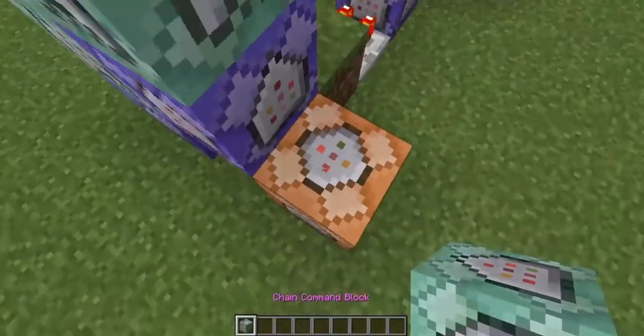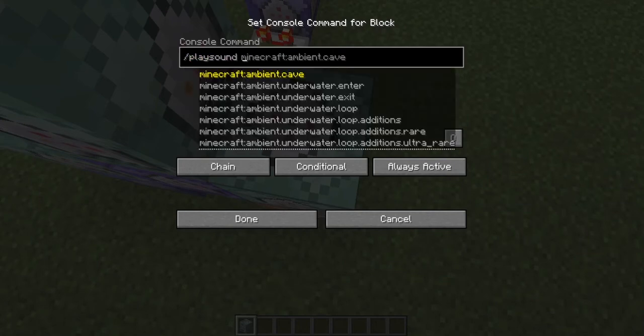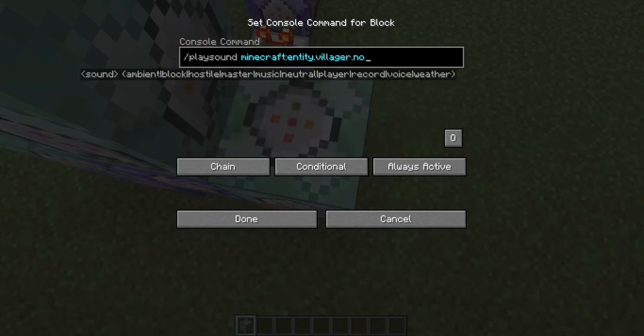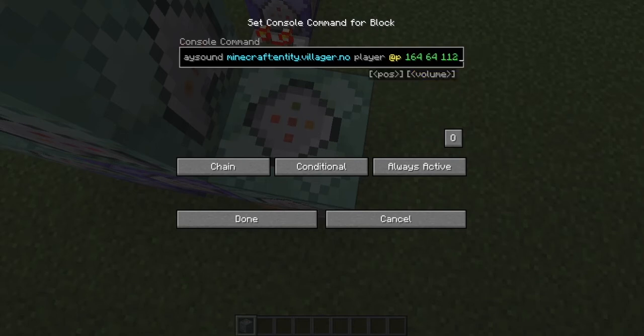Let's grab a chain command block — not an nbt one, but a regular empty chain command block. This will be conditional and we'll do slash play sound. Let's go with Minecraft — what should be a sound for a door not working? We'll go with the villager no sound. They're saying no — it's intuitive. We're going to play it at the player at P, at the coordinates of where we want the sound to play. That's one of the mistakes I made in the last video with the toggleable light switch — I just did tilde tilde tilde, which plays it at the command block's location, not the player's location. So you'll have to fix that if you want to rebuild my redstone contraption from that episode. We're going to go with 164, 64, 112 — the coordinates of our door — and play it at a volume of one.